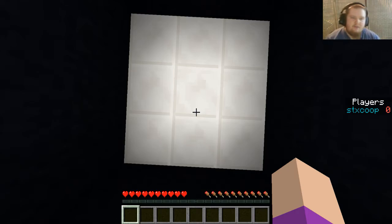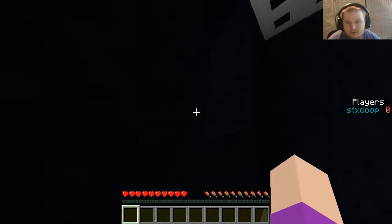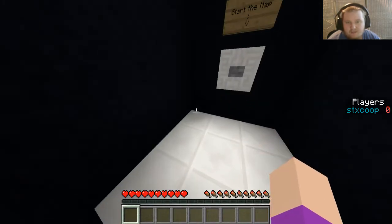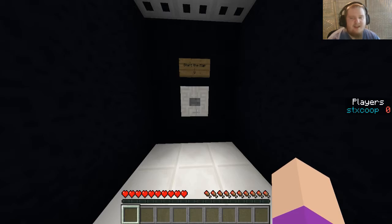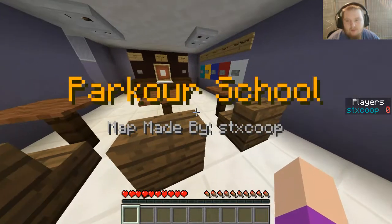This is a little bit of a preview of the map. You can see something over there — Coach Preston — so maybe this is something from Preston's place, maybe. I don't know, but let's start the map and see what we can learn from this, because I am awful at parkour.